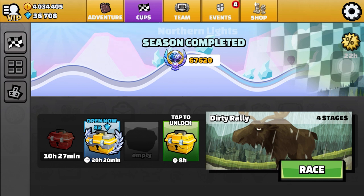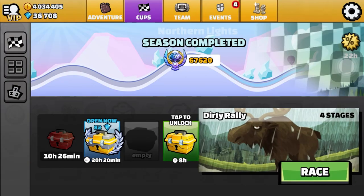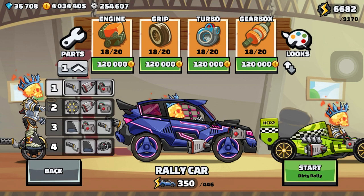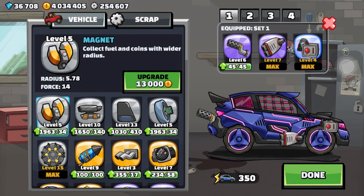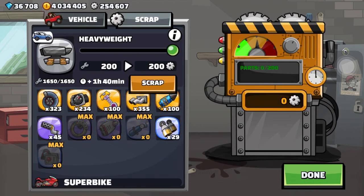As you guys can see, I am here on my alt account. I have quite a bit of gems — yes, those are all legit. I have way more than this. Currently, let me go to my garage. I'm at 6,682 gems. And I planned this also — if I go to the scrapper, I don't have any excess parts at the moment, and I'll show you how I get all of those.